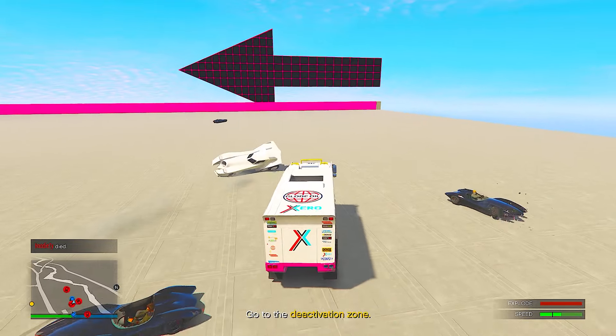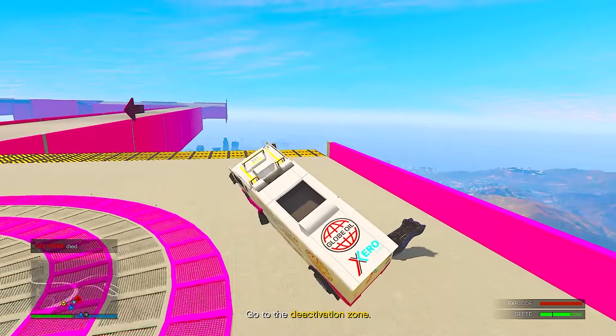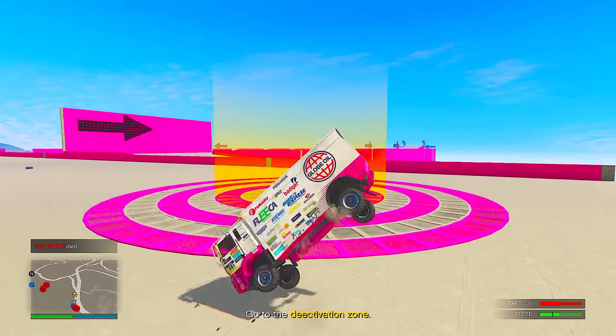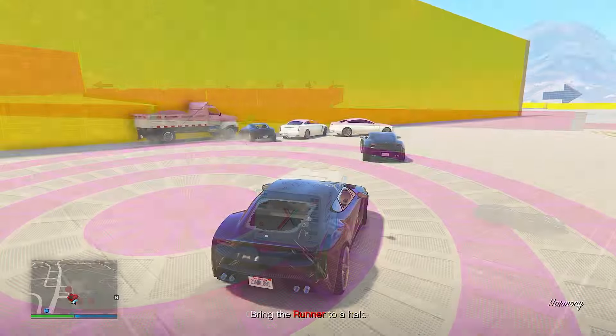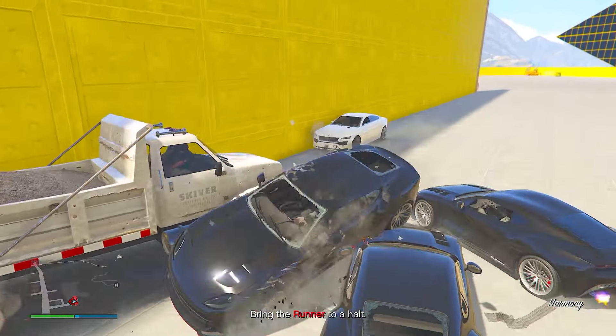When you are the runner, you're trying to make your way to the deactivation zone without coming to a halt. As long as that speed meter is above the black line, the bomb won't activate. This makes for some incredibly fun gameplay — I almost lost it near the finish line. There are different variations in each Hunting Pack Remix game mode.